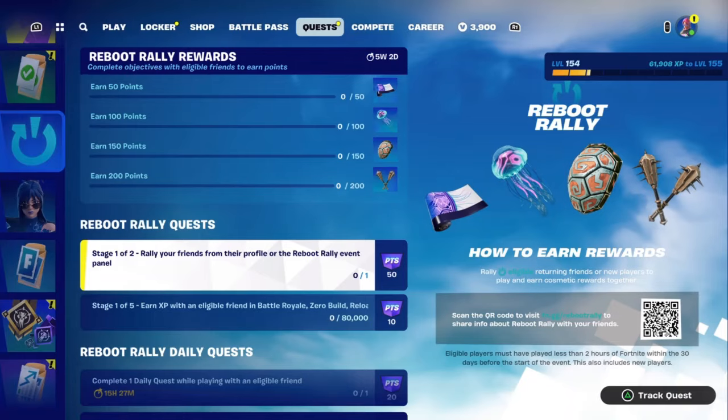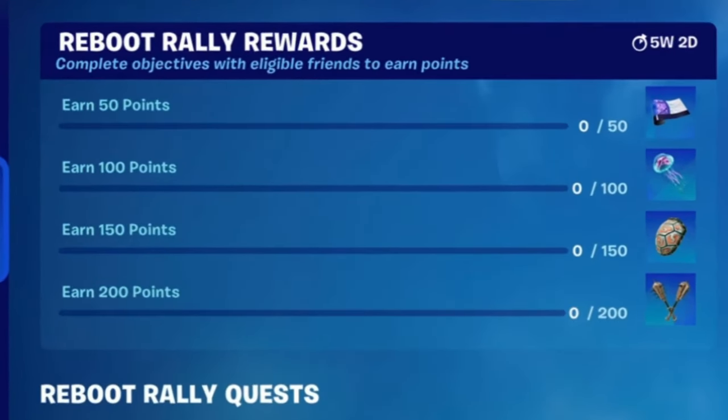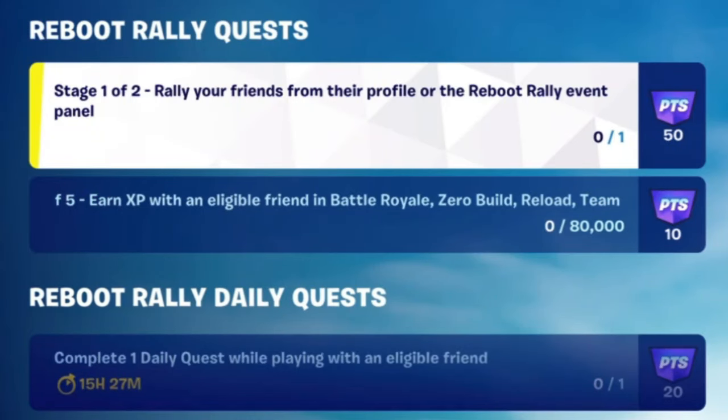We're now going to have a bunch of quests to complete. Once you complete them, they're going to give you points, and those points contribute to unlocking four rewards. For 50 points you unlock a wrap, for 100 points a glider, 150 a back bling, and finally for 200 a new pickaxe.